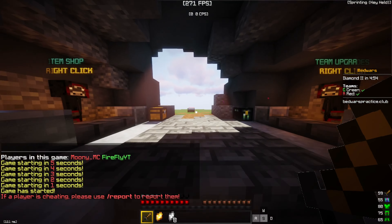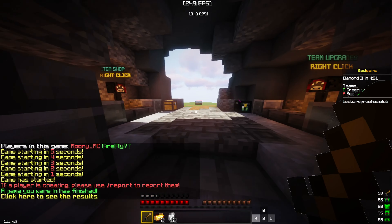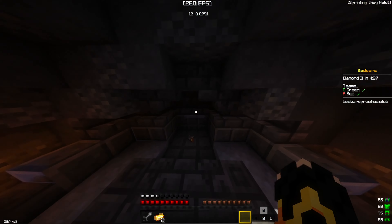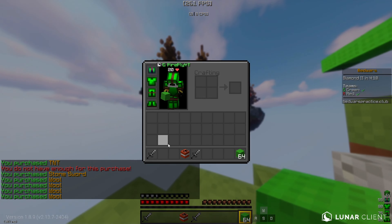Let's put some shaders on. Okay, so this is Sildur's Vibrant Shaders Extreme, the latest version. Just look at how amazing this looks! Obviously if you want to get the most FPS you shouldn't have shaders on, but it just looks so good. I think it's better than having 64x packs on.